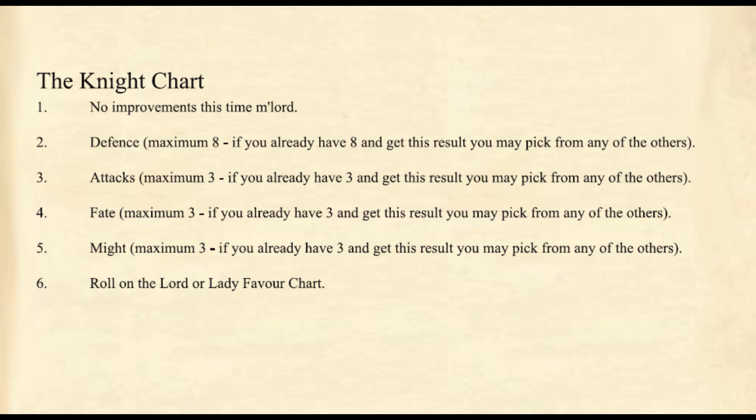The Knight chart: if you get a 1, you don't get anything. The Knight chart is probably the better one overall, but it's harder to get something on it because rolling a 1 gives nothing. If you roll a 2, you get a defense increase to a maximum of 8 defense. If you already have 8 defense and roll this, you may pick one of the other results. Rolling a 3 gives an increased attack dice on the dual roll, up to a maximum of 3. If you roll a 4, you gain a fate point, maximum of 3. Rolling a 5 gives a might boost, maximum of 3. And if you get a 6, you roll on the Lord or Lady Favor chart.